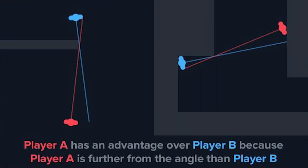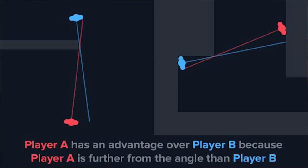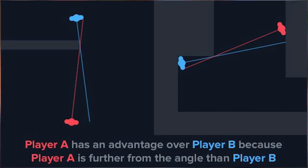As shown in this picture on screen, holding an angle from far away is way better than holding one close up. Because of how game mechanics work, you can see the player's shoulders before you can see their head, and sometimes they cannot even see you. Player A has an advantage over Player B because Player A is further from the angle. Translating this to op play: if you hold angles further back, you'll see the opponent quicker than they see you, giving you more time to react and get the kill.